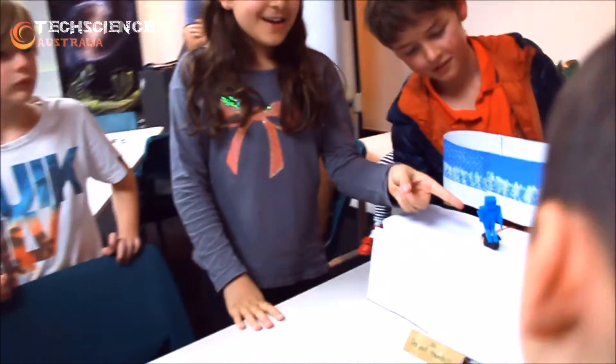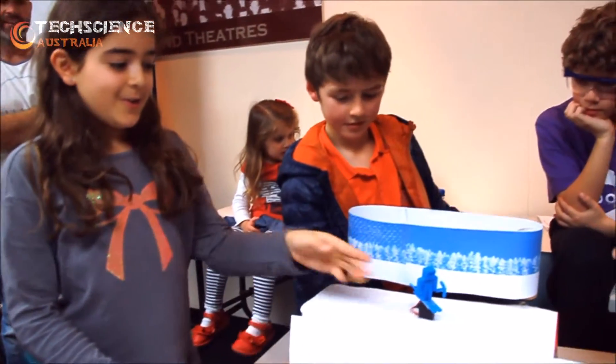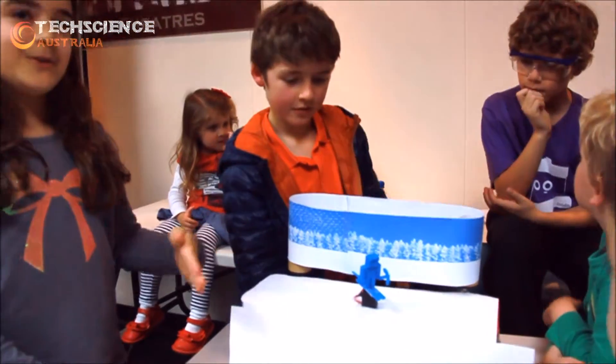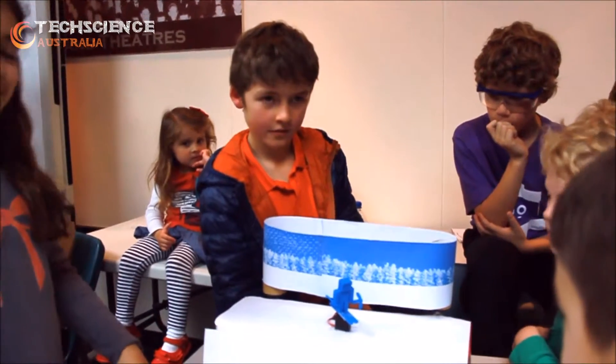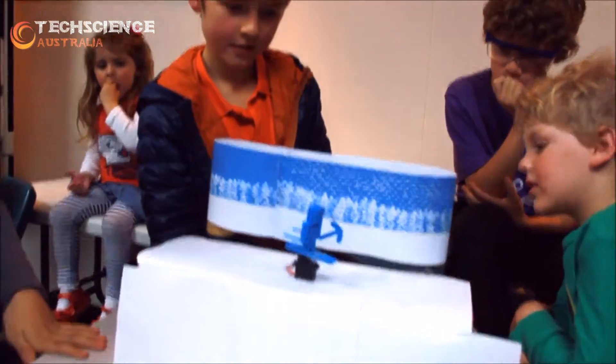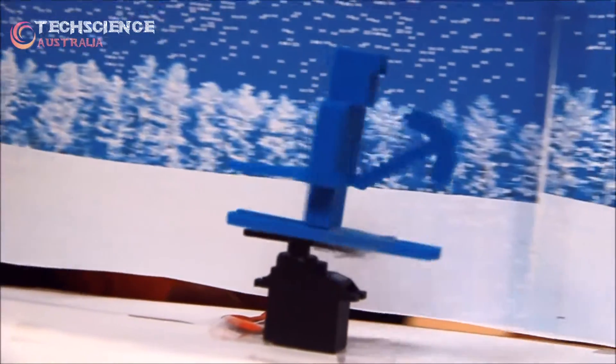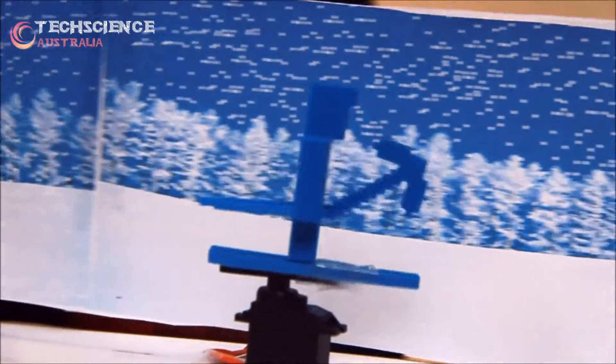This is our Minecraft skier and we've got a background here that moves. If we turn it on, the skier moves as well, side to side. Now it's skiing down the mountain and it looks like it's actually running down the mountain — it actually makes it look like it's moving. You see, it actually does look like it's moving with the camera.